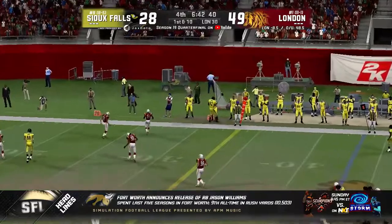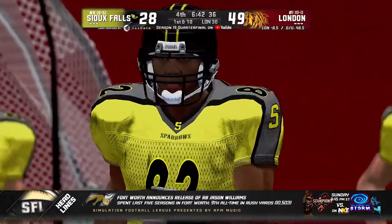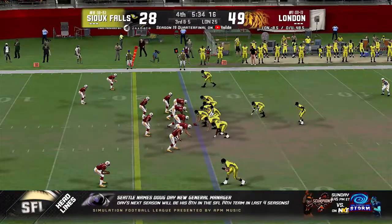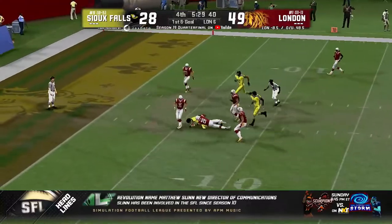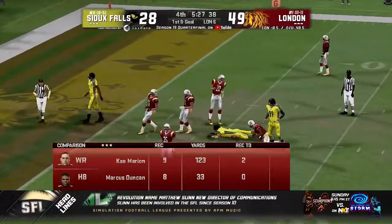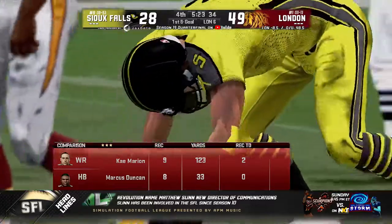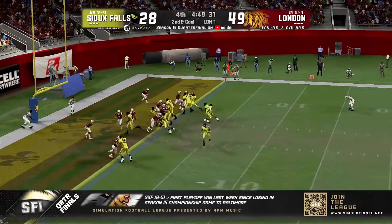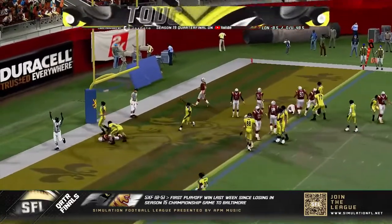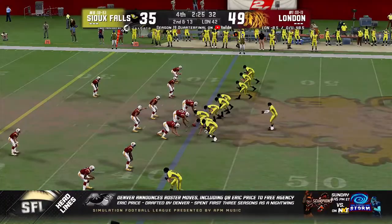Pressure coming, Tyree fires outside — caught! Noe Tarazas, another first down and out of bounds. So if the Knights get the win, they will stay here at home until their season ends, whether that's with a ring or being knocked out. A knockout throw across the middle to Kay Marion. Sioux Falls will hurry back to the line, under five minutes to go. Duncan walks it in — touchdown! His third rushing touchdown of the night!